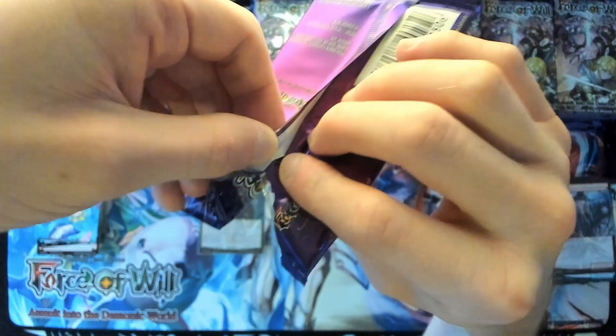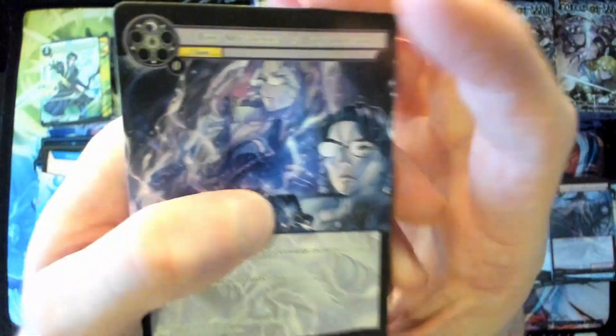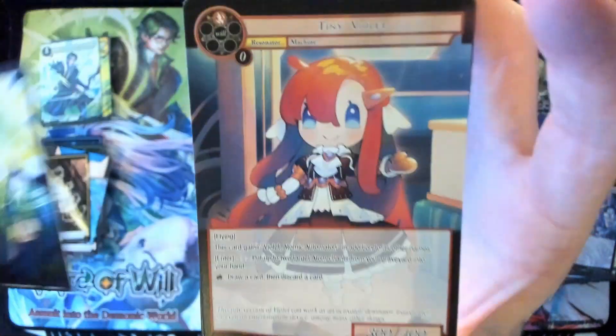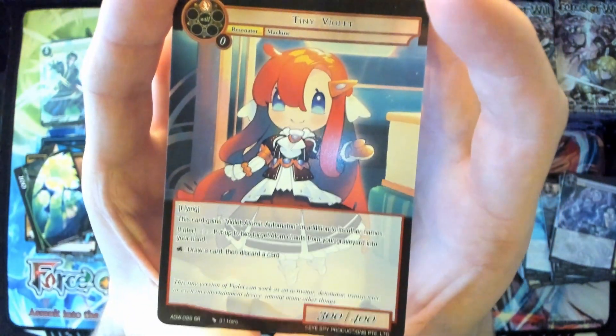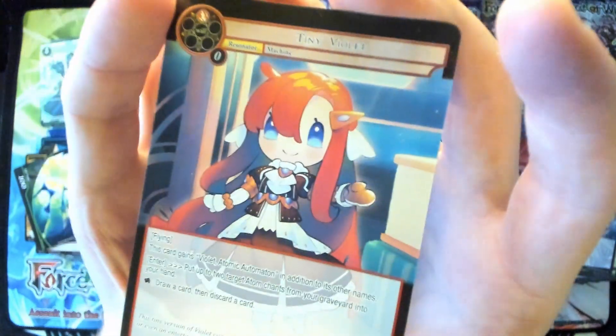Feeling for a ruler — no luck. Some cool cards, basic magic stone, and tiny Violet — oh, that's so adorable — for our super rare slot.